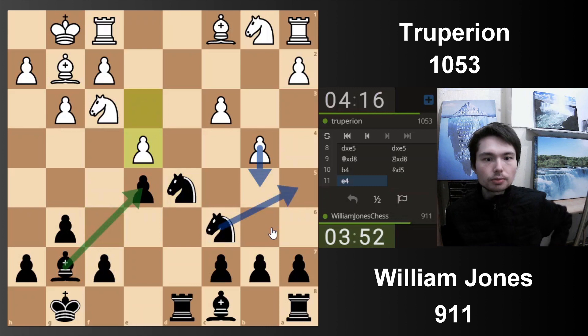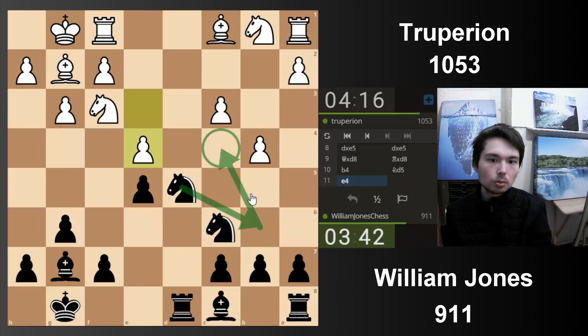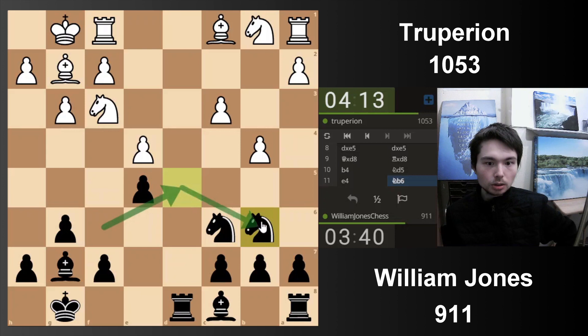I could play a normal move like a6 to stop b5, but I'm going to go knight d5 because the bishop defends the pawn. And if the pawn goes forward, I can put the knight on the side. E4 - I see. To be honest, I completely missed that move. But not to worry, I can retreat the knight. Now if I put it here, I've got a square to work with later. It's a bit unusual for me - I don't normally have two knights on the queen side, but we keep going.